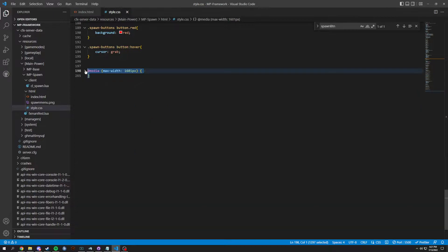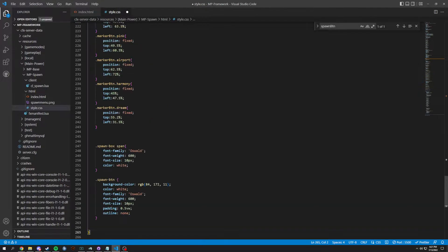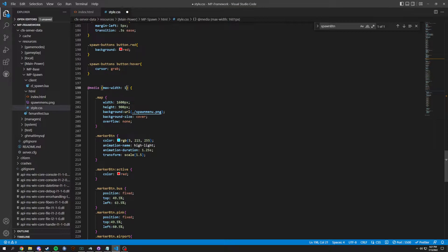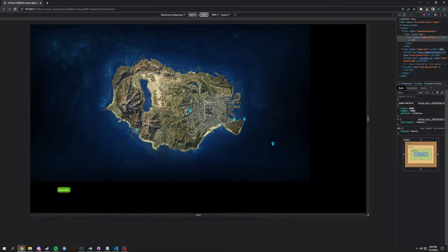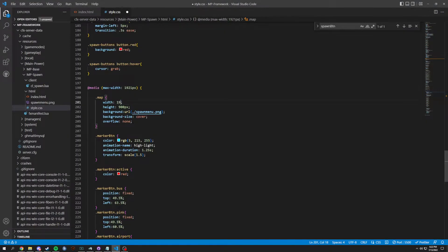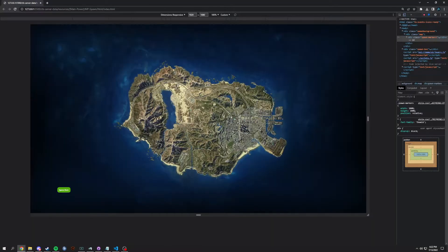We're going to do another one of these - I'm going to close this media query and right above it we're actually going to do a max of 1921 pixels. So I'm adding the one, so if we do 1920 and 18, as you can see it's very off. Because we set the map to 1920 pixels and 80 pixels, and now it should line up.